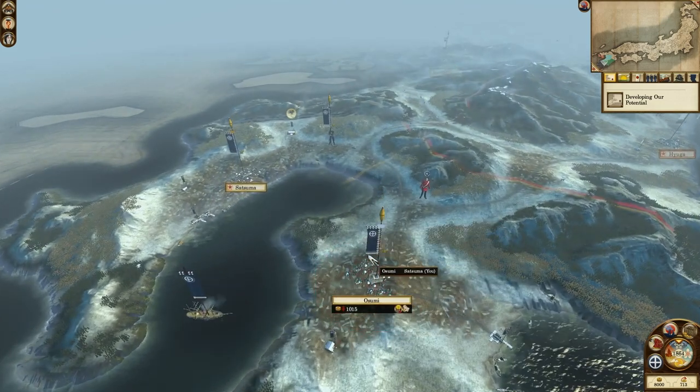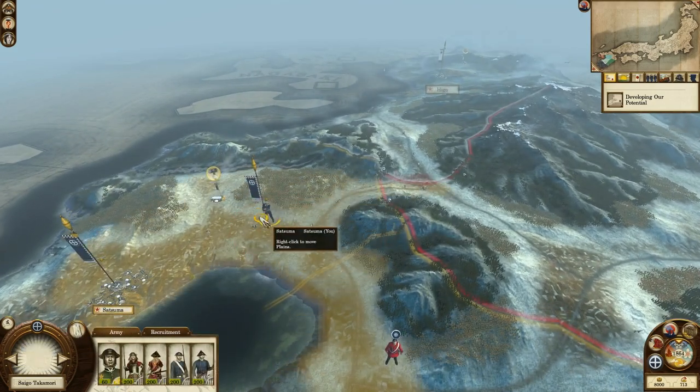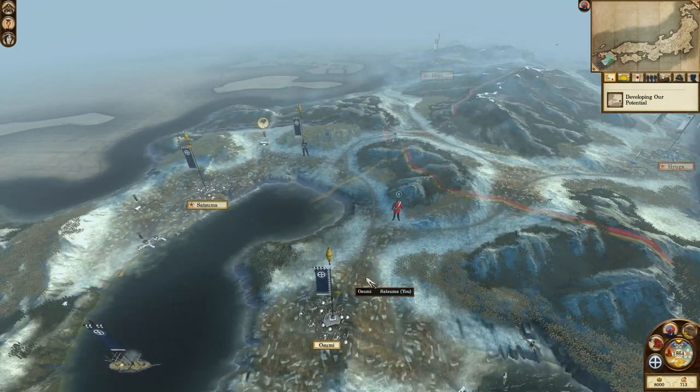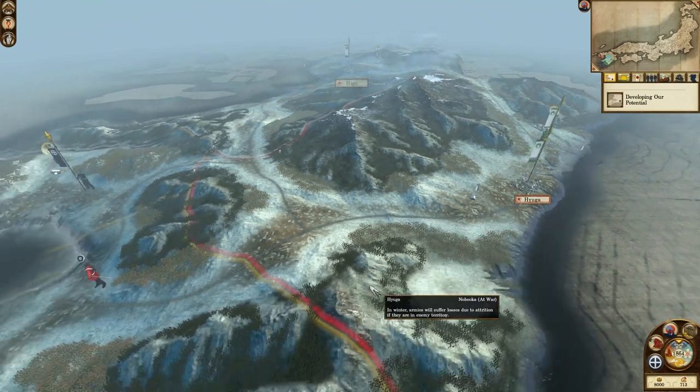This is my first thing I enjoy about Shogun 2 compared to Attila. In Attila you basically start with a full stack, and every single battle is at least one full stack versus another — usually more than that, which I hate. That's just one thing that's so much better about Shogun 2.